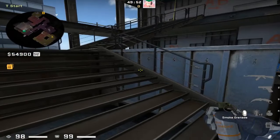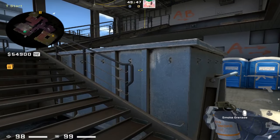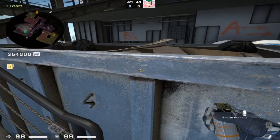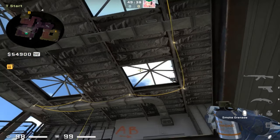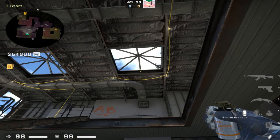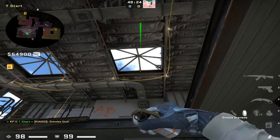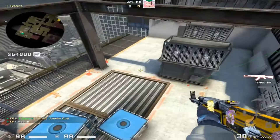Starting off with smokes from T spawn, there are four smokes that'll help you execute the B bomb site. First up, you're going to want to wedge yourself in between this railing and this blue bin, and line yourself up on this middle beam to the bottom of the window panes. Make sure the window glass is broken so your smoke doesn't get stuck. This requires a jump throw bind, and it's going to smoke off the left side of the air conditioning units on the B bomb site.